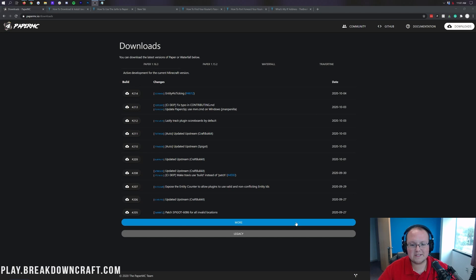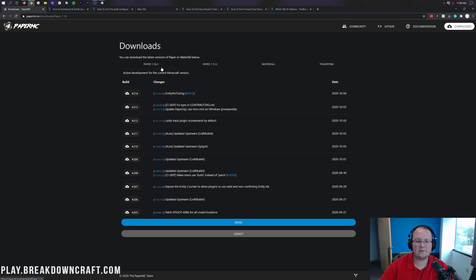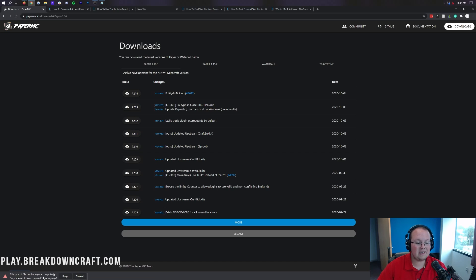Let's go ahead and get Paper set up, assuming you don't want it up all the time and you're okay with it just being for friends and family. The first thing you want to do is go to the second link down below — that's the official Paper download page. Once you're there, it should say Paper 1.16.3 automatically selected. Come down under the build and click on the top one, which is the most recent build. It will download in the bottom left.